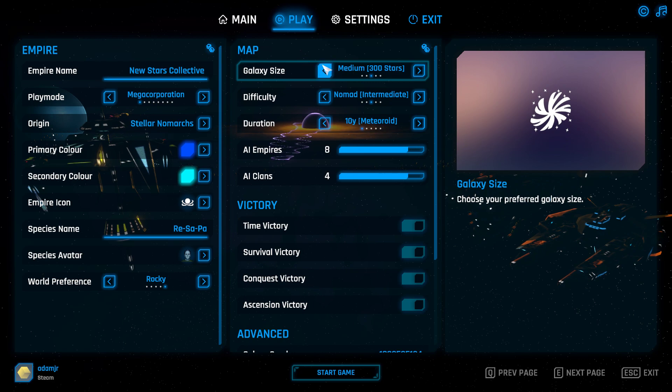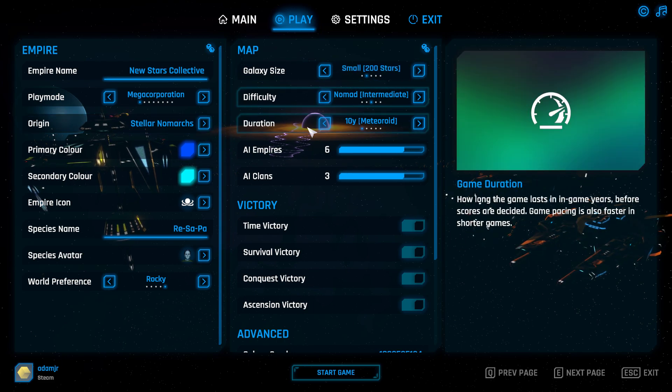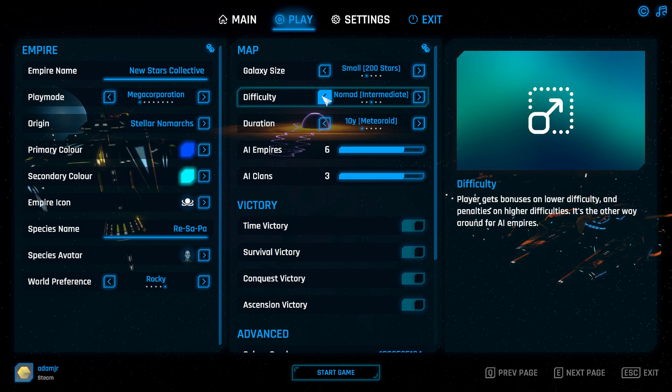For galaxy size, these huge ones are mostly untested and may cause problems on some devices. I prefer the bottom two options — small is probably better, but tiny is usually large enough. We're going to go small for this one.